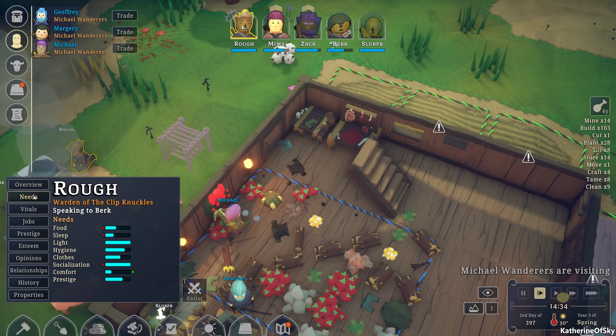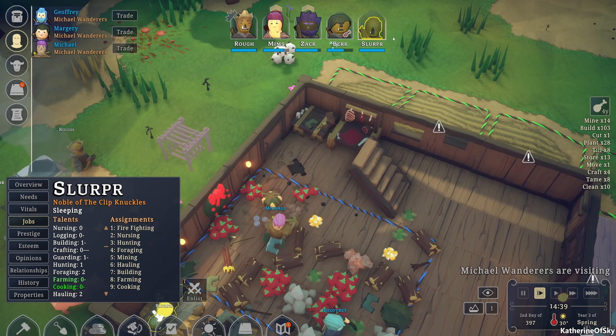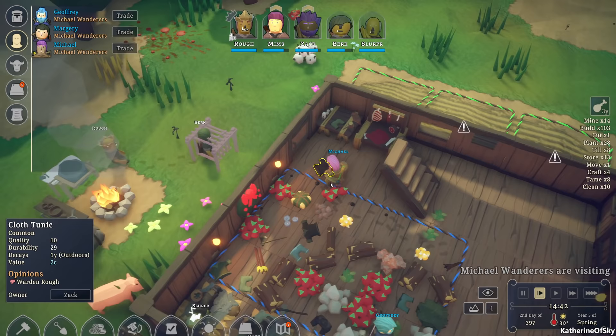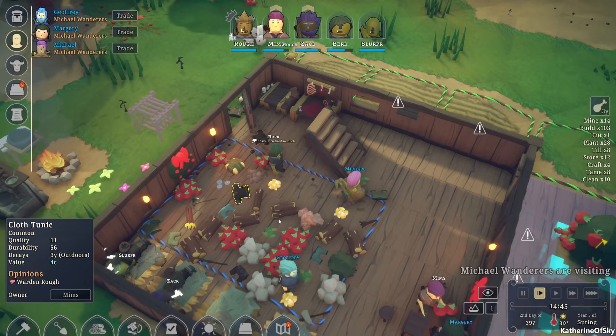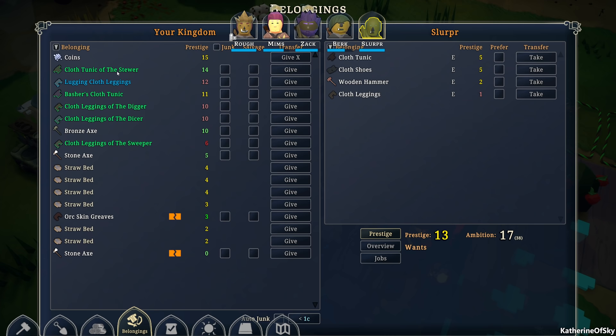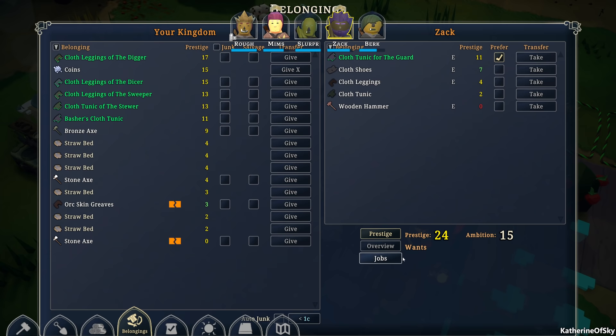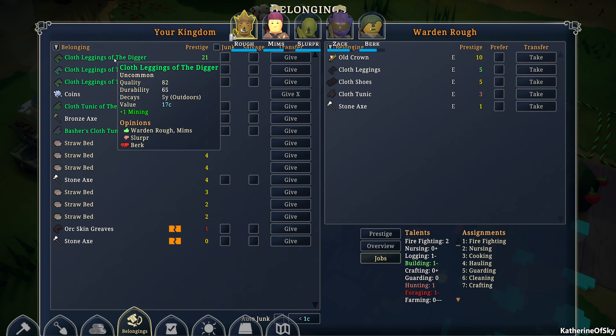Let's look at hauling — is anybody doing the hauling jobs? Hauling is at the bottom, plus one. Let's put Slurper on that. Let's look at the belongings. Okay, Slurper — cooking and hauling. Maybe that's an easier way of doing things, but you have to know what their skills are already. Oh, we can actually look at it from here — that's quite convenient. So we have Digger, which is mining.